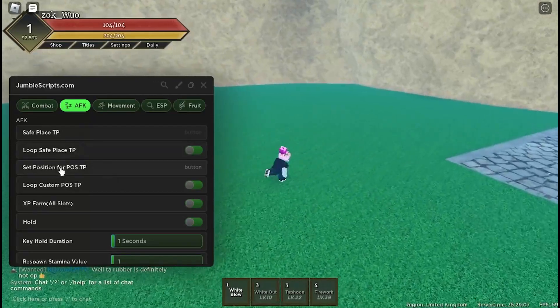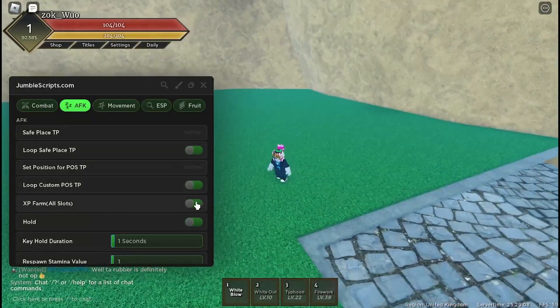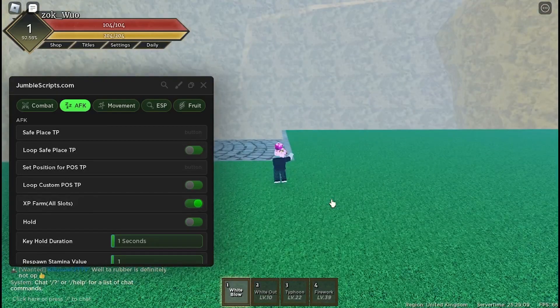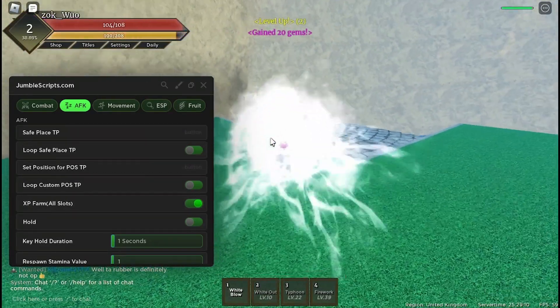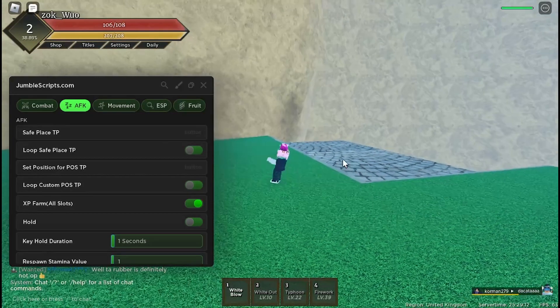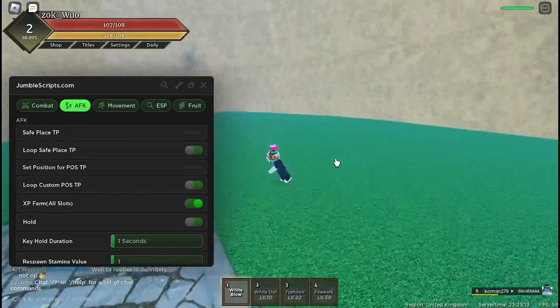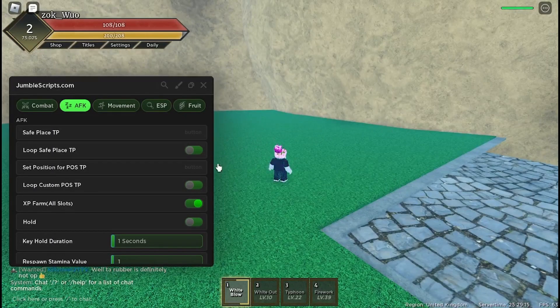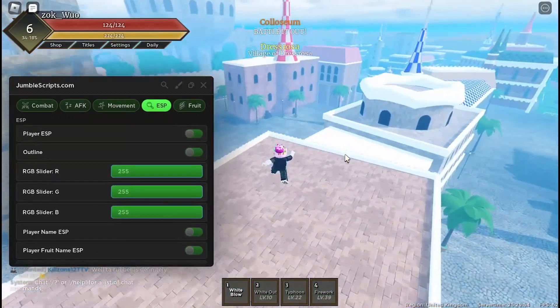You can set a custom position, and there's EXP farm. What this does is you don't need to fight people to get level ups — you just use your moves and this will level you up. It's quite similar to some elemental battleground games where you spam your moves to get your levels up. There's also ESP.